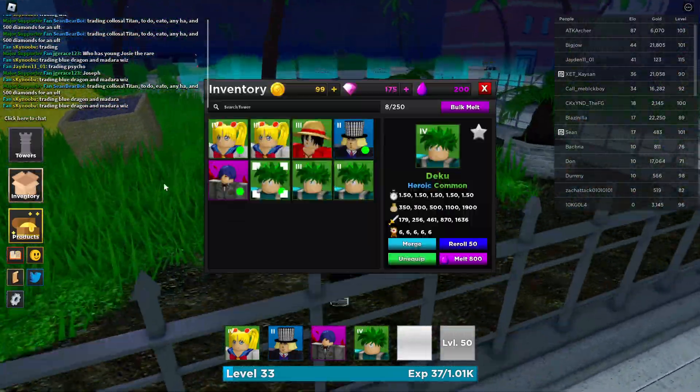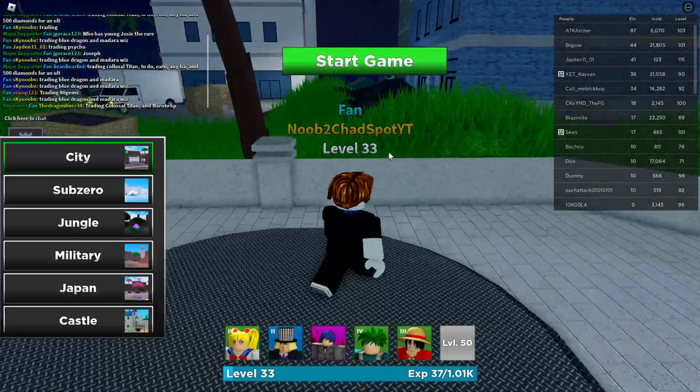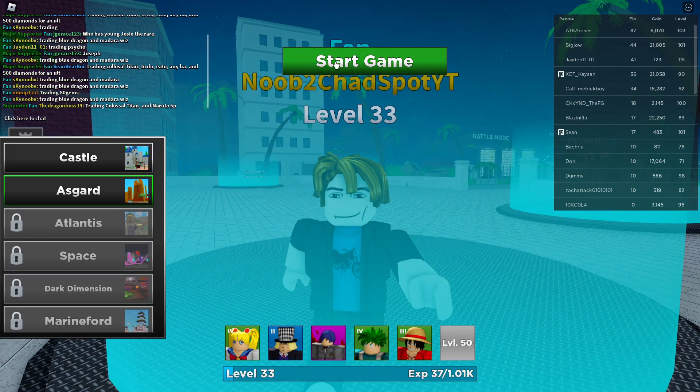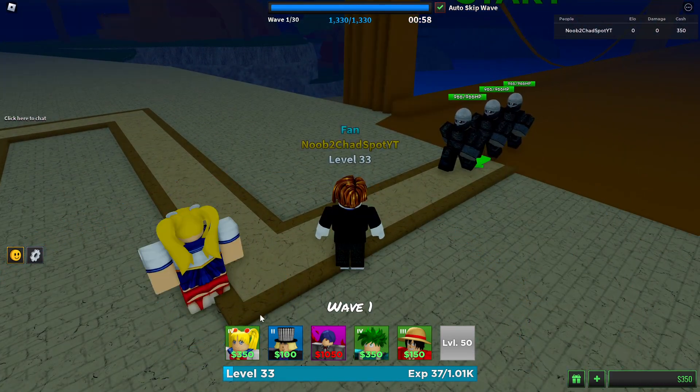We're already level 33 and can equip another unit — the only one we can really equip is Luffy, so that's a little bit of extra DPS for us. Let's hop into Asgard and see if we get that win. Oh man, I don't like this map — we're just going to double up on the Sailor Suns.